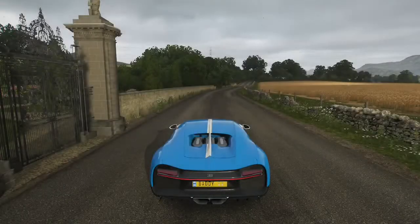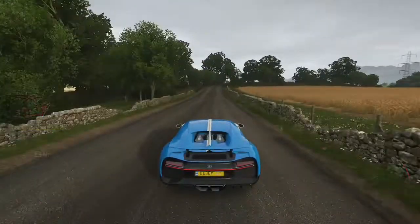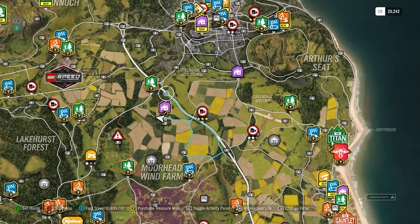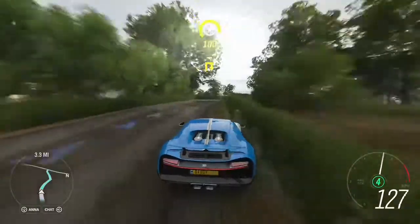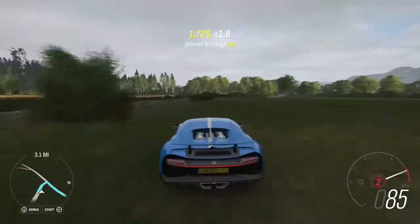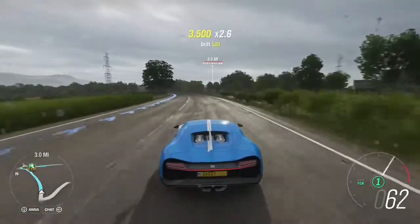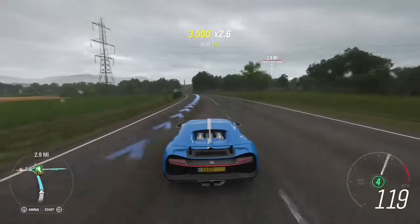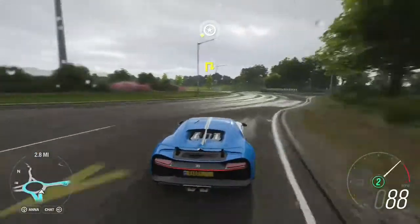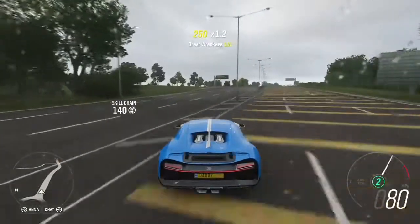I'll be testing the Ferrari in the next video. But basically we're just going to be testing the speed of this car right now. We're going to be driving — it's quicker just to go this way. I'm pretty sure the top speed is like 240-something, not 100% sure. Then we'll test the Ferrari, and after that the Aston Martin Forza Edition. Alright, we're here — let's get on to it and see how fast I can go.